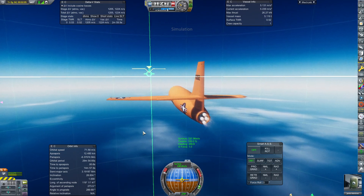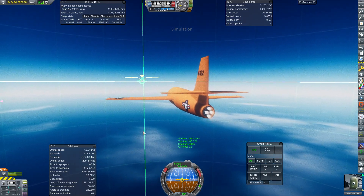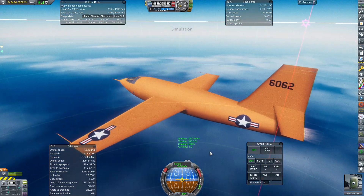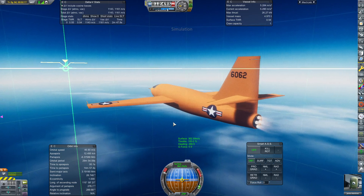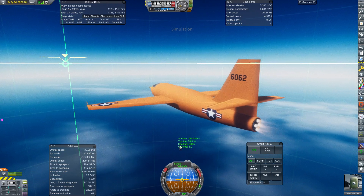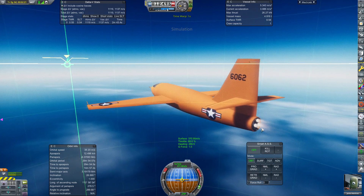Exactly how high you go will depend on what mission objectives you are trying to achieve. This thing can reach 15 kilometers with ease. The fastest I've managed is about 565 meters per second at 15 kilometers altitude — you may be able to get to 600. For this flight we're trying to maximize time spent at over 350 meters per second but below 400. So when we reach about 370 meters per second, we throttle down until one thrust chamber shuts down.